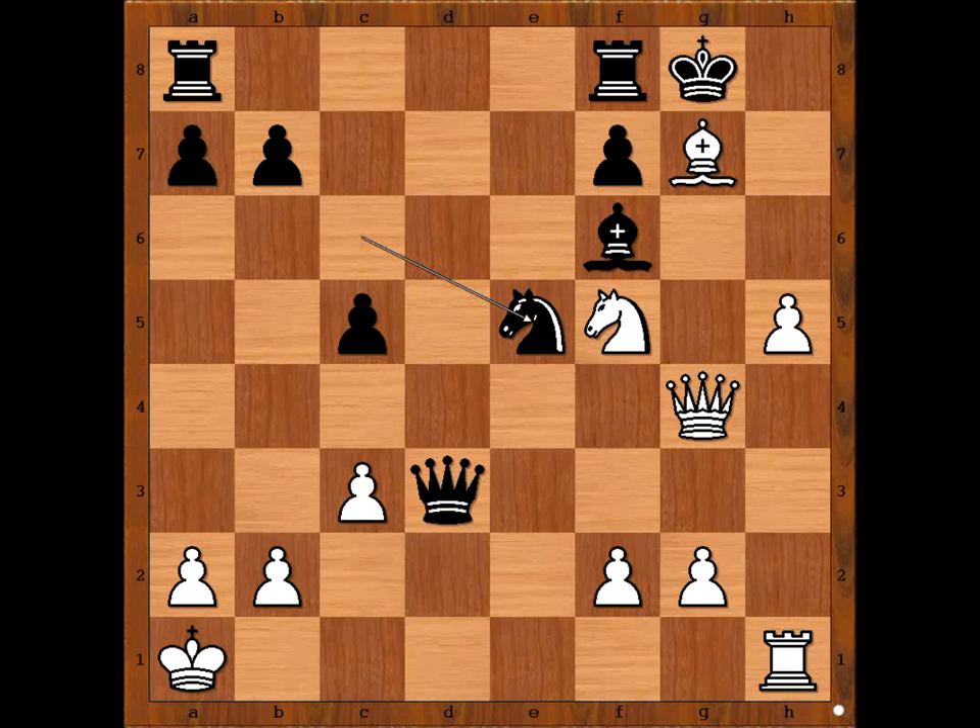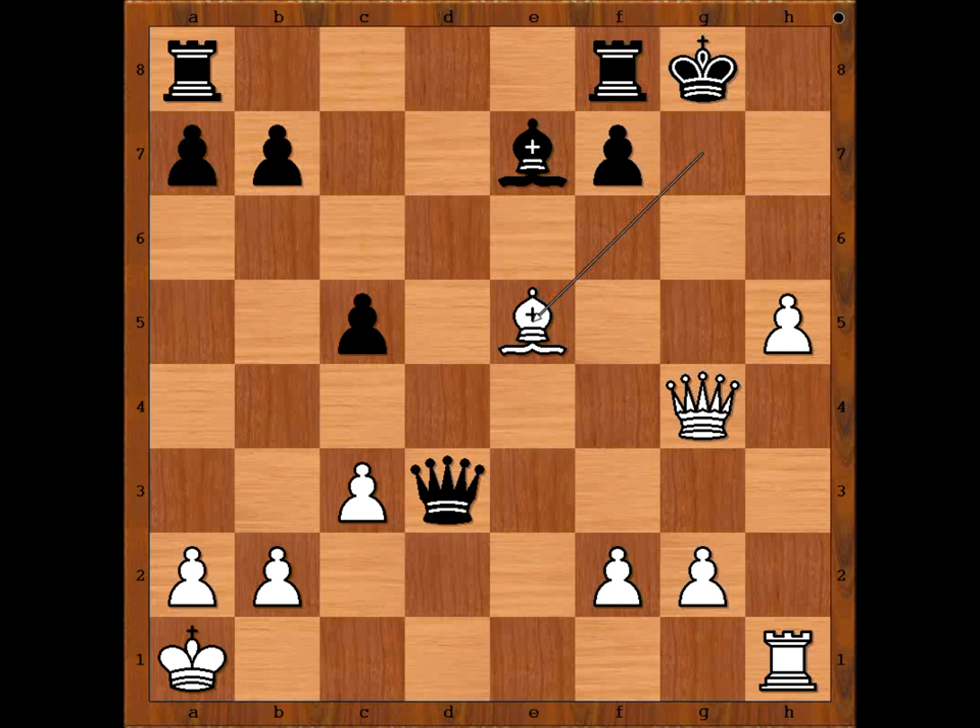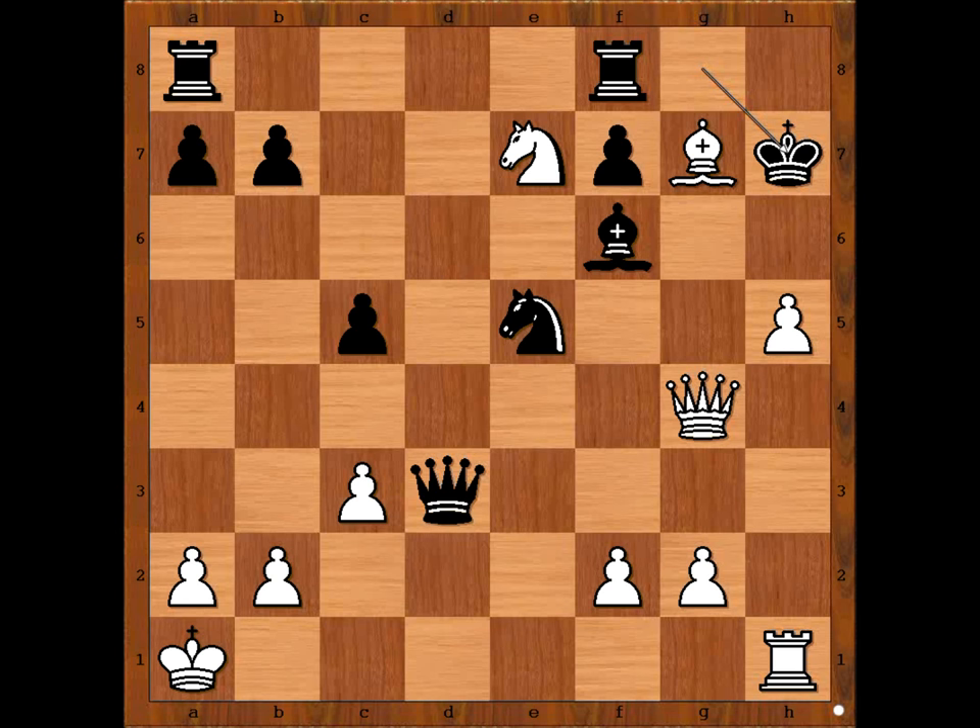Please pause the video and find the best move for white. Millman played knight to e7 check, king to h7. If bishop takes on e7, bishop takes on e5 — discovered check, king to h7, queen to g7 check, mate. King to h7 — looks like black is holding. Which piece to save? Perhaps the queen should be saved — that is the most valuable piece. Please pause the video again and find the best move for white.